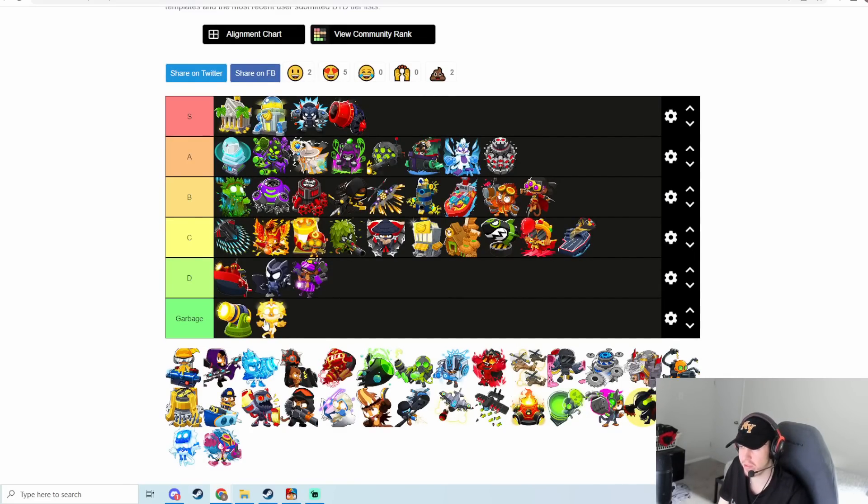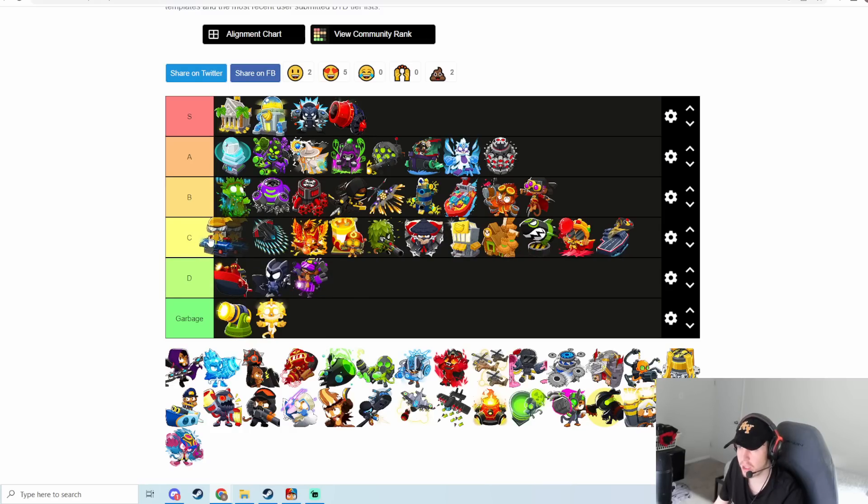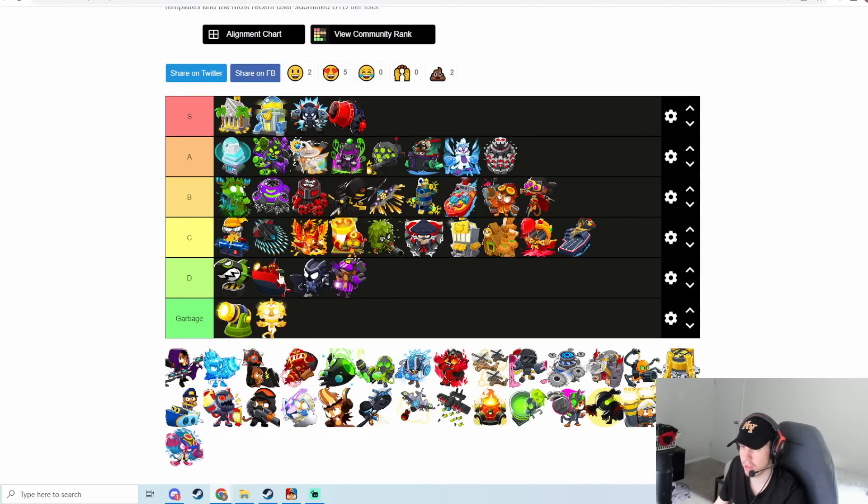Triple XL Trap can insta-kill ZOMGs, insta-kill fortified ZOMGs, and make you some money from AI balloons. But you can't target it while using the faster cross path anymore — in the past you could get the faster engineering cross path and target it, which made it really good, plus you could Overclock it, which is one of the biggest things with the Engineer. But now you can no longer Overclock it and target with the faster path, so it gets overrun quickly and doesn't deploy fast enough to deal with a lot of the insides of rushes. It's not actually very good cleanup anymore, so top of C tier.